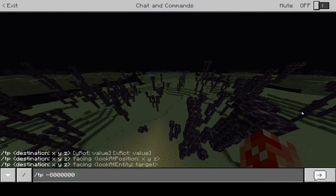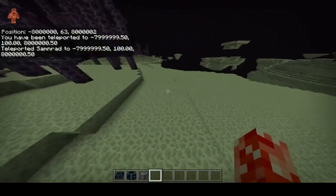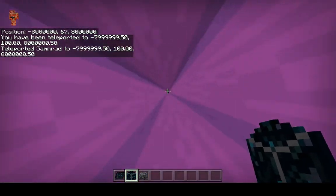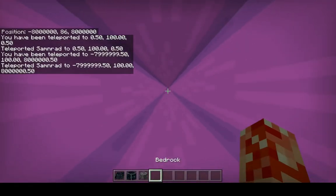We'll teleport to 8 million / 100 / negative 8 million. Also note: you cannot have multiple portals along one axis — you can't place an End Gateway at 10,000 / 10,000 and then another at 100,000, break the first, and expect it to work. You can only have one on each axis, and since there are a limited number of End Gateways that generate — around 30 — you can only have a limited number of portals. At around 8 million blocks the game is very laggy and I can barely move, but we'll place an End Gateway right here and then tp back to zero.